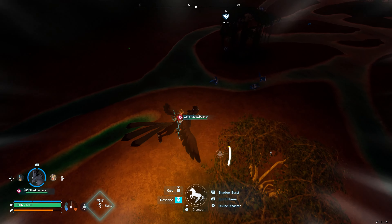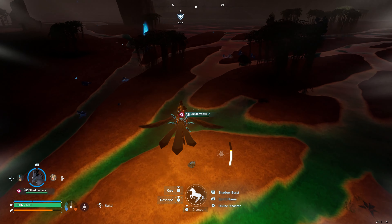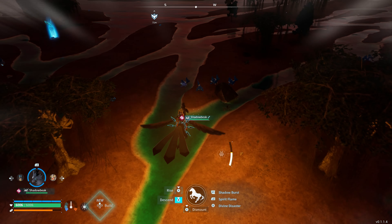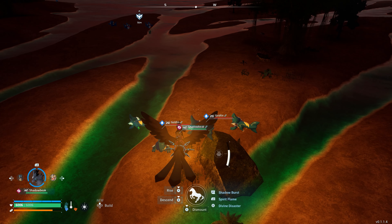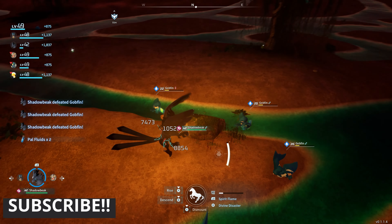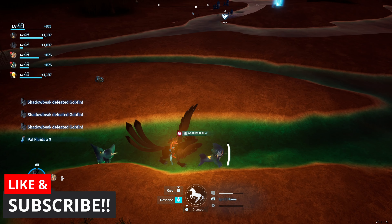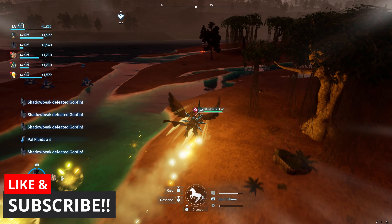As you can see, my shadow beak is very fast — he's just sprinting everywhere killing everything and I'm collecting all the PAL fluid as much as possible. This is honestly the best way I've found to get PAL fluid. If you guys think there's a better way, link it down below and let me know — you might help somebody out. Anyway guys, I hope you enjoyed this quick little short video. I'll catch you guys in the next Palworld tip video.